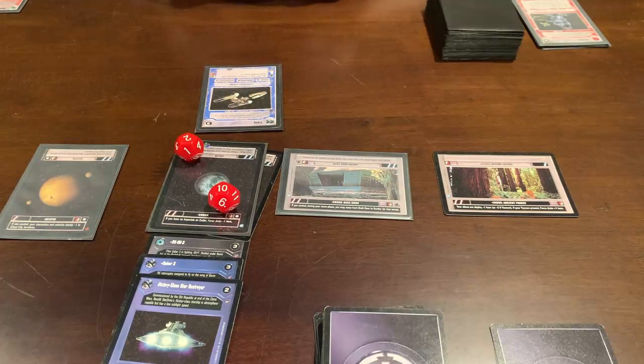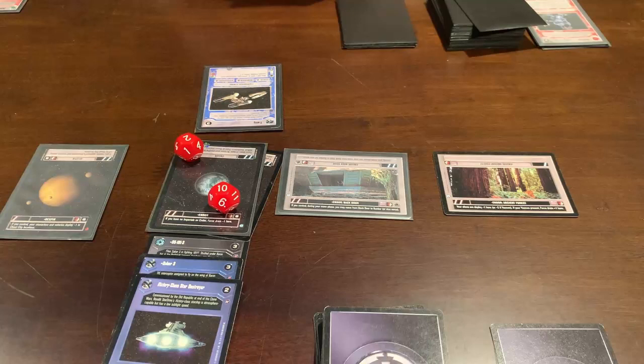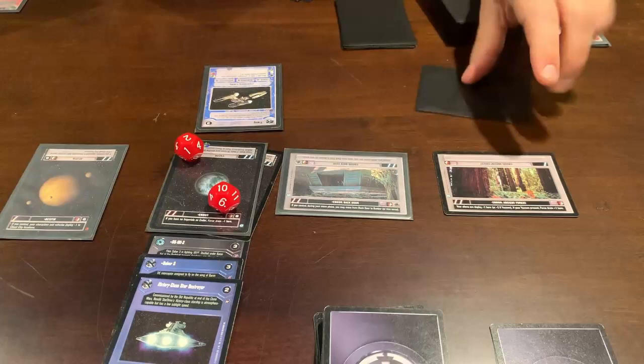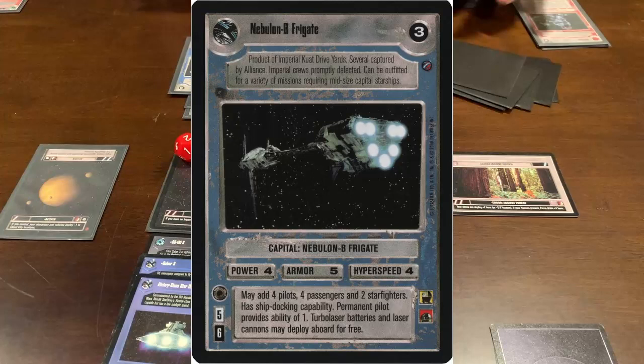Starting light side's third turn. I'll activate eight including one for myself. Control phase: neither of us have ability cards at locations where the other doesn't, so no force drain this turn. In the deploy phase, I'll do the same thing I did last turn — reveal Keir Santaj from my hand to get his matching ship. I found Red Squadron 7, his matching ship, and will deploy them both simultaneously for a total of two. Then I'll deploy a Nebulon-B Frigate for five — a capital starship. That's all I'm going to deploy. We'll go to battle phase.